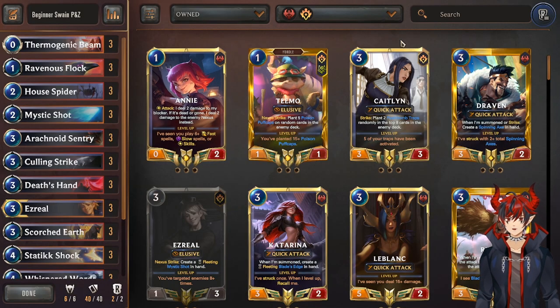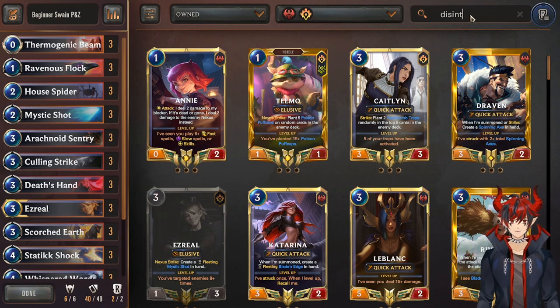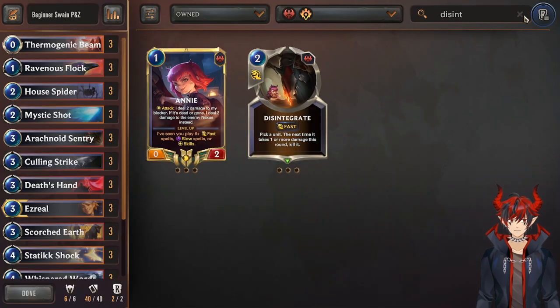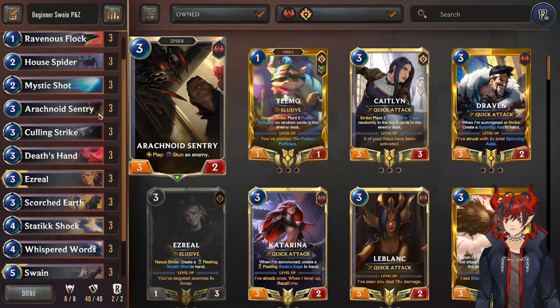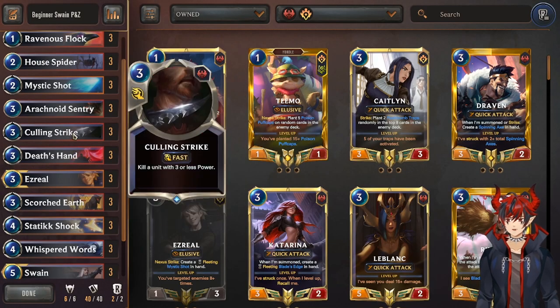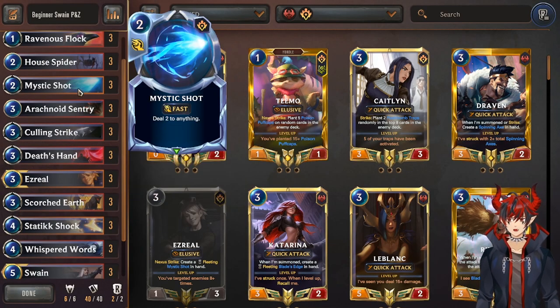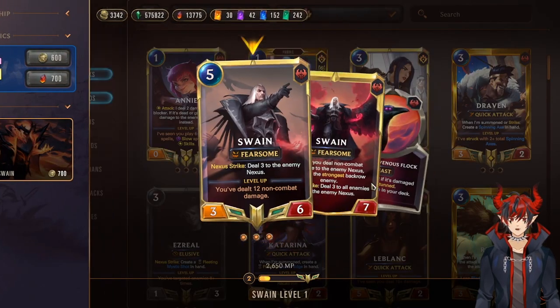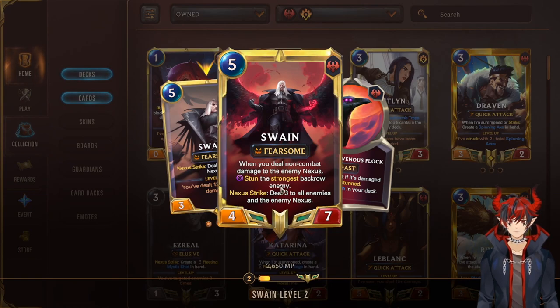You can also run a new card called Disintegrate, and maybe some Blade's Edge — there are a couple of different things you can do. We have Culling Strike, Death's Hand, direct damage. What we're trying to do is amp up our direct damage over the course of the game in order to level up Swain. When Swain is leveled, he then stuns the opponent's units every single time you do more damage.